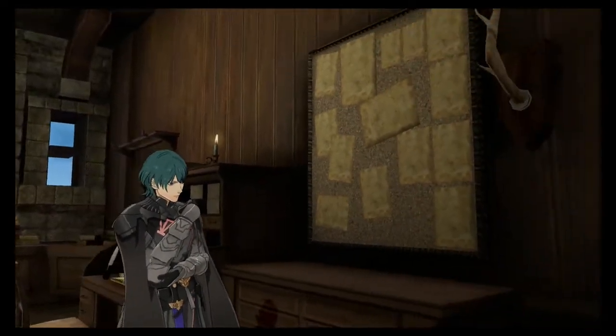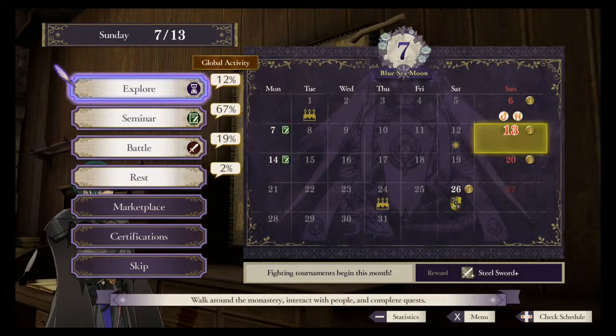On Sundays in Fire Emblem Three Houses, you're given a couple of options. Exploring the monastery is the first. Seminars next, Battles third, Resting, and then free options such as Marketplace, Certifications, and Skipping the Week.